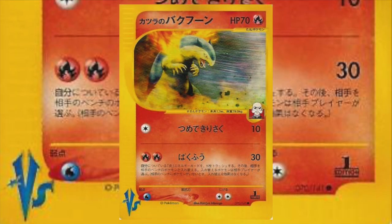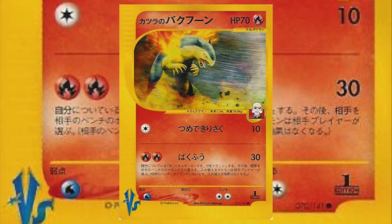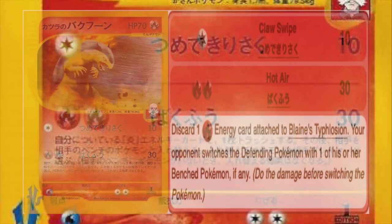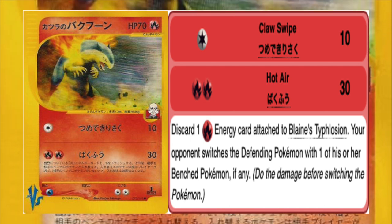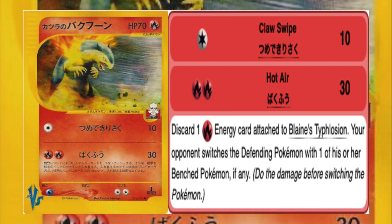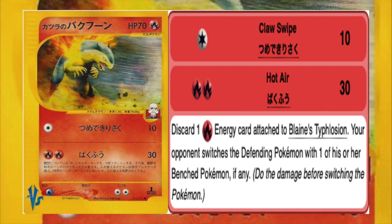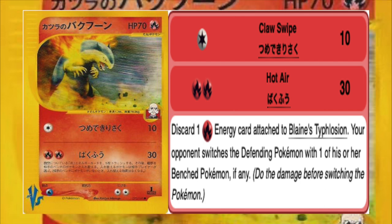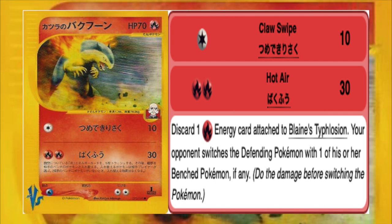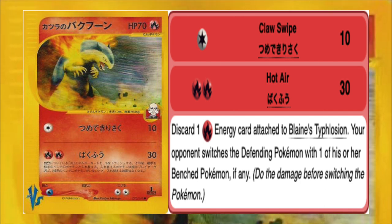Next is Blaine's Typhlosion from the Japanese-exclusive Versus series, and this card is actually pretty great for a basic Pokémon. 70 HP, low energy curve, can attack on its first turn, and Hot Air deals 30 damage for two fire energy plus a free Gust of Wind. It could have been the new Fossil Magmar for Neo decks if the set had ever gotten a translation.